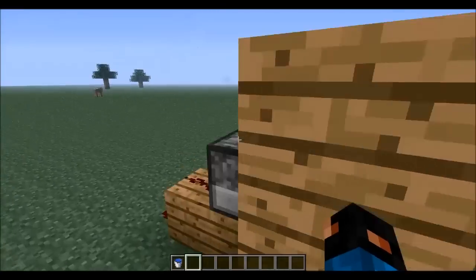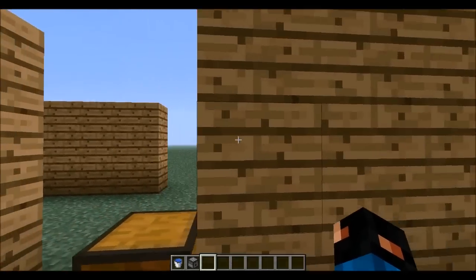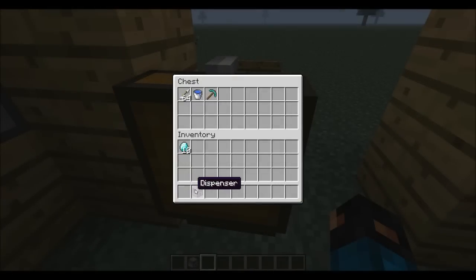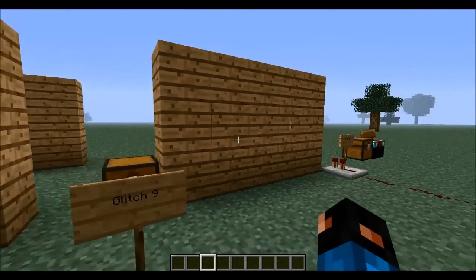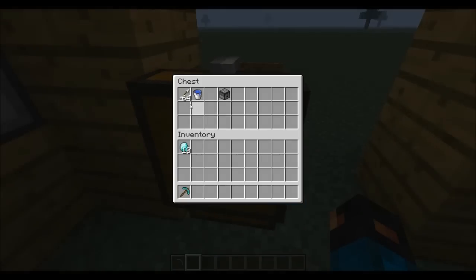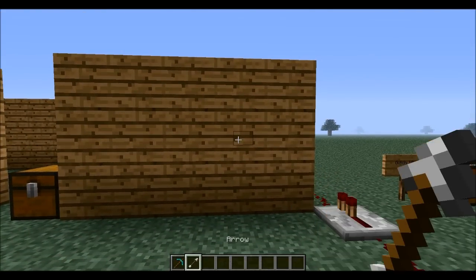This is a dispenser, by the way — yep, dispenser. It's kind of weird, I thought water would just randomly come out of the wall which would be cool. And something really cool — or not really that cool but interesting — it's with arrows. When you shoot them, they don't even shoot, it just goes right to you. So what this thing is actually for — I kind of noticed it was weird.